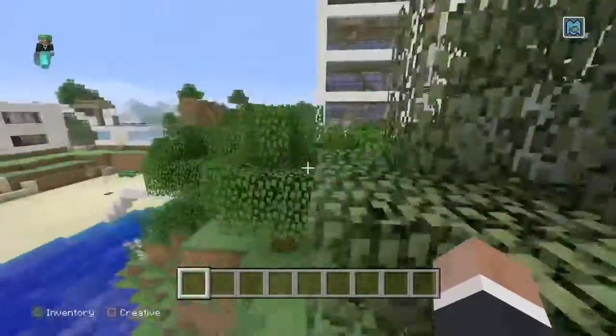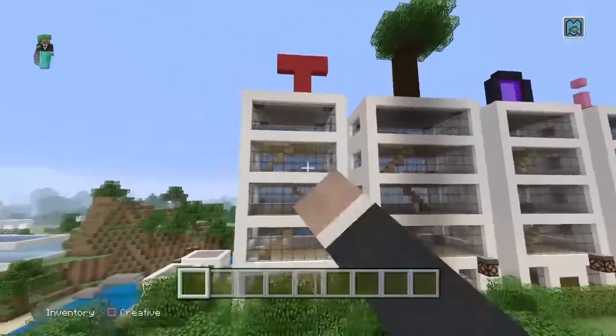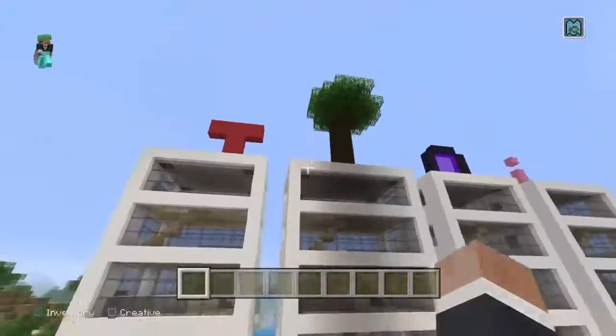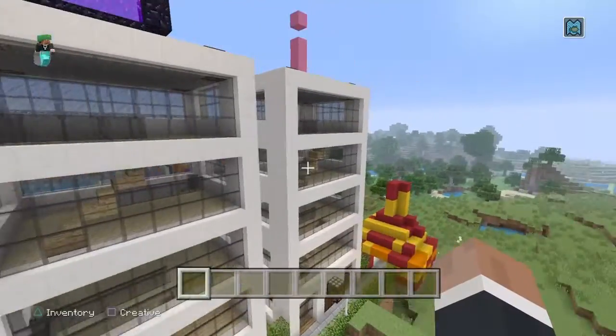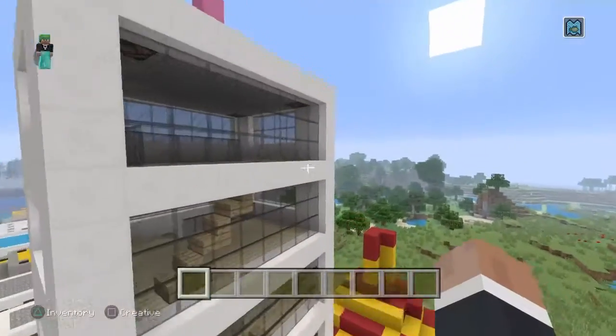And here is Office Lane. So you've got an office about Titan, an office about saving trees, an office about nether portals, and an office about iPhones.